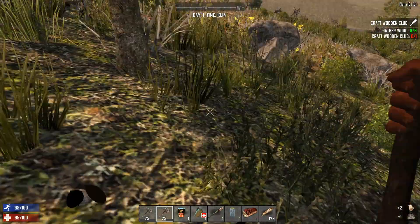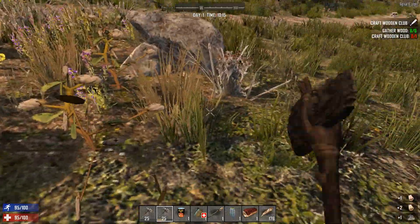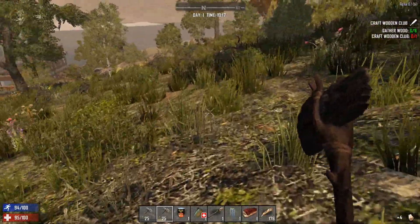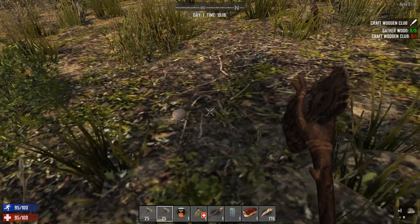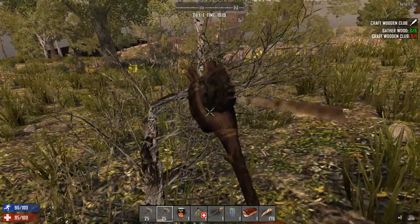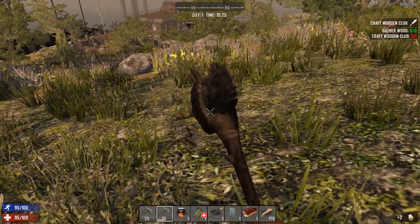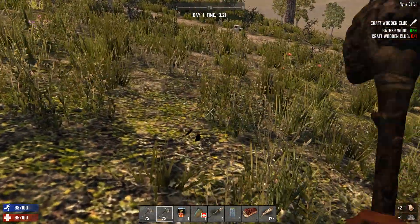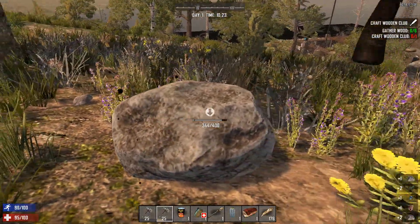I've seen a lot of people saying since Alpha 16 dropped that wood is the hardest resource — they seem to struggle getting it when you first start the game. I think it's actually stone, because the durability on tools doesn't last very long and it takes so long to get a lot of stone. How many have we got so far? 69 — that's it. I really have no problem getting wood, I've got 354, and that's just from going around hitting these little bushes and twigs lying around. But stone I find really hard to get.